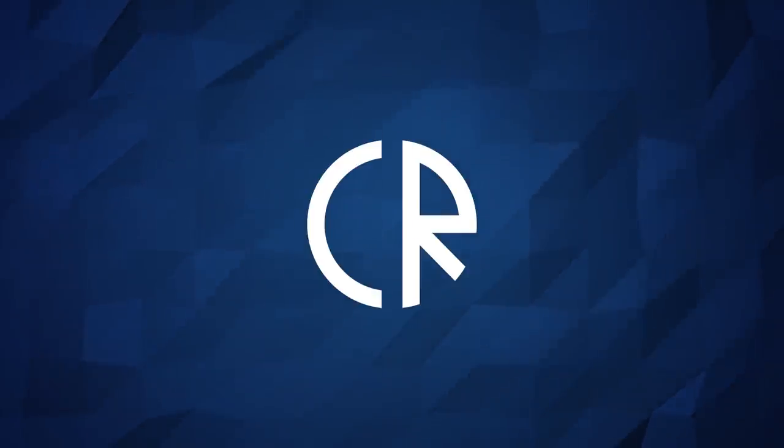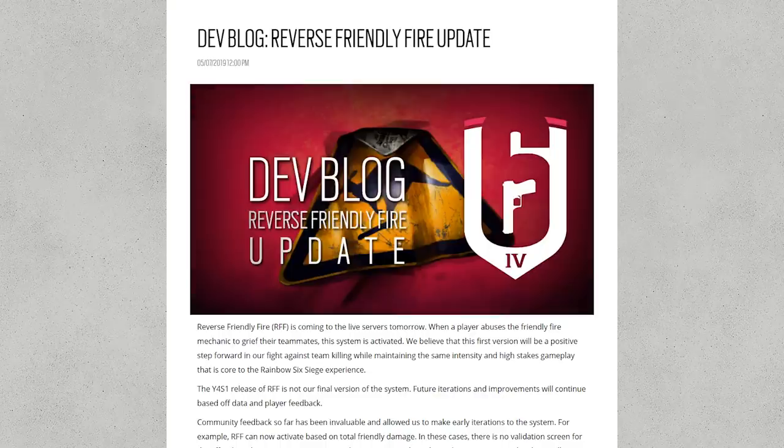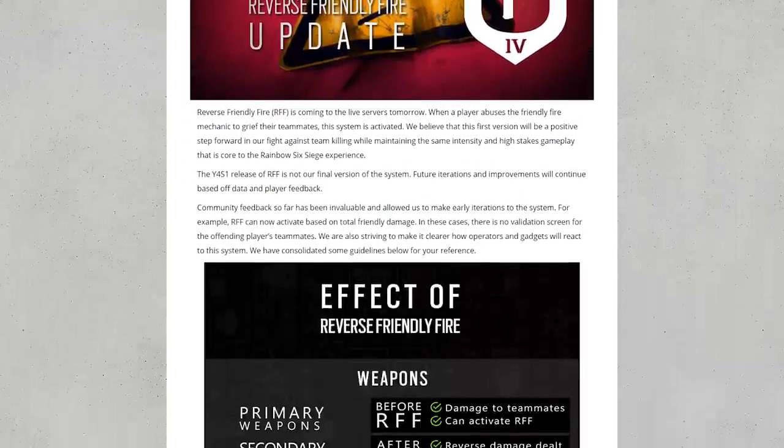Hey guys, it's Cora Ross and welcome to Sixth News. As you're watching this video, the reverse friendly fire system on Rainbow Six Siege should be getting switched on for the very first time, and hopefully it's going to go smoothly. This is not going to be done with a patch — it should be done server-side, so I'm hoping it's all going to go smooth.